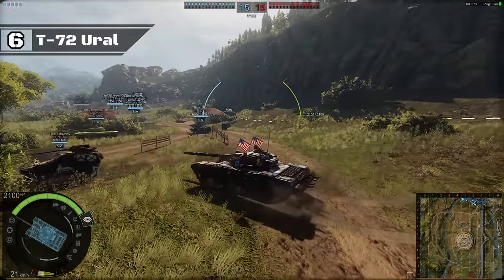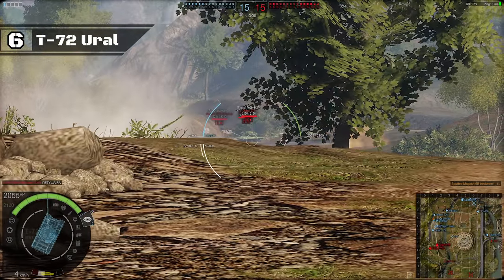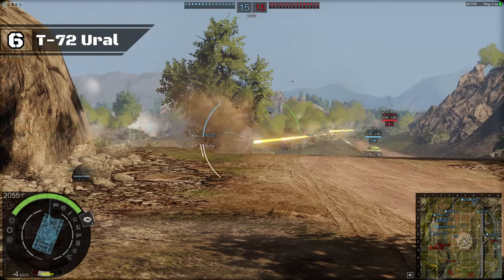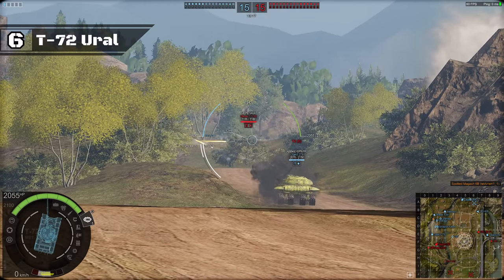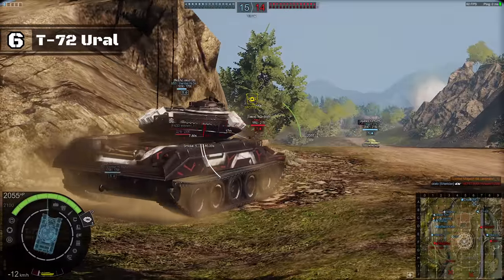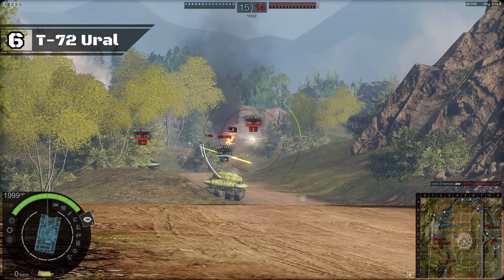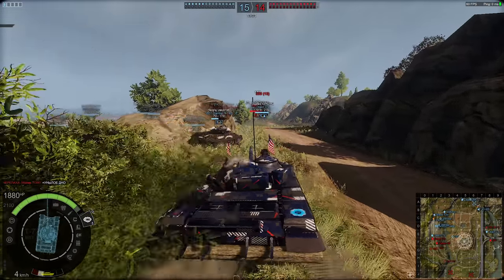Moving on to spot number 6, we've got the tier 5 MBT, the T-72. It has a decent turret armor for its tier and an okay DPM, but that's pretty much it. Its hull armor is terrible, so is its gun handling, it is slow, and it takes forever to turn around — all the typical things you find on a terrible MBT. This vehicle has one of the lowest win rates at tier 5. There is absolutely no reason to play it other than as a stepping stone toward the T-90A1, which is a much better vehicle tier for tier.